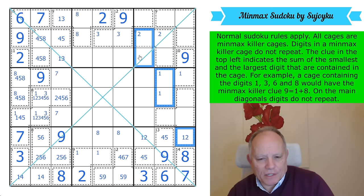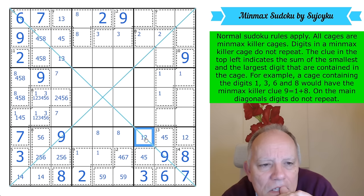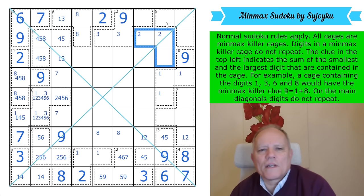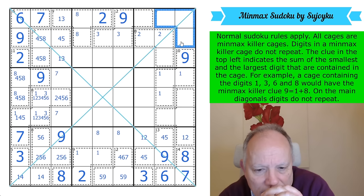If that's a 1, one of those is a 1, then one of these two is a 1. One has to be in one of these three cells. If it's there, that's a 3. If it's there, that's a 3 and that's a 1. If this cage had a 3 and a 6 as min-max, this would be 1 and 7. So 1 is definitely a minimum digit in one of these cages.